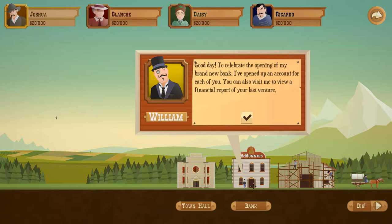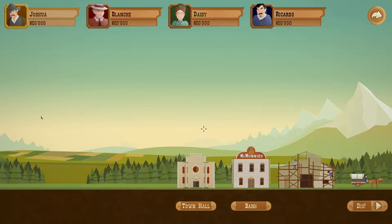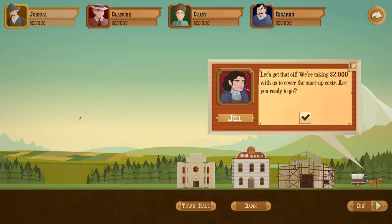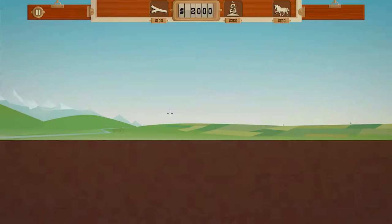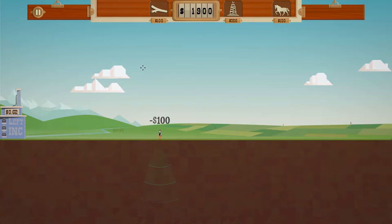So this is the bank. 'Good day to celebrate the opening of my brand new bank. I've opened up an account for each of you. You can also visit me to view a financial report of your last venture.' So you can get a loan. And they're building another little upgrade spot. Everything costs money — $2,000 to cover the startup costs. Hire dowsers to find oil and build a rig to drill straight down to it. Most of the upgrades aren't automatically applied, which is kind of a pain. So you'll get upgrades for drilling faster, pumping oil faster — all that stuff you have to purchase again once you're here.